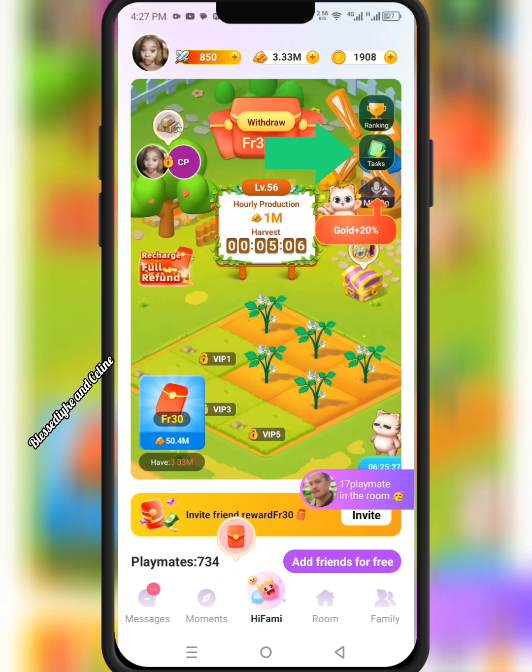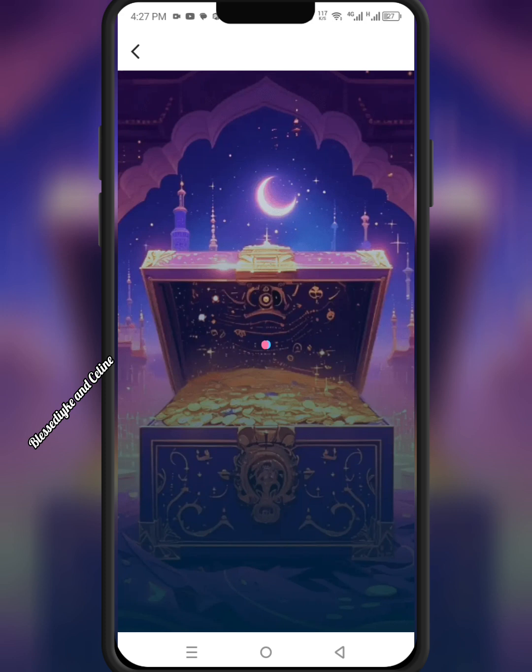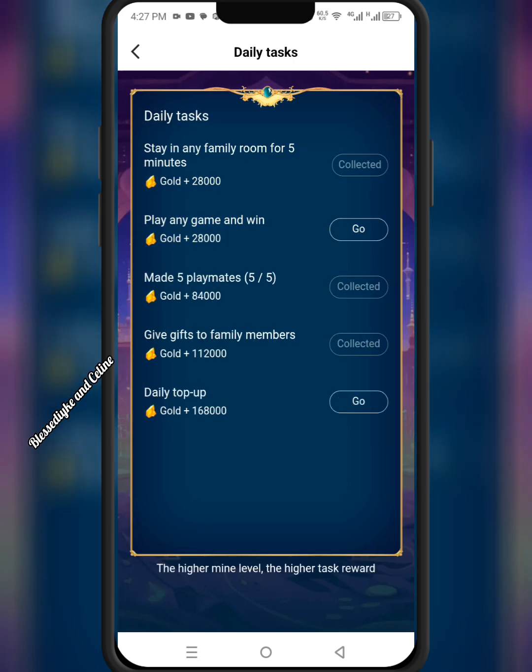All you need to do is just tap here to start your tasks. Once you tap that, it will take you to this interface. You will see five things here. First, you stay in any family room for five minutes. I've done that — you collect your reward after staying and come back here to collect your gold mine.